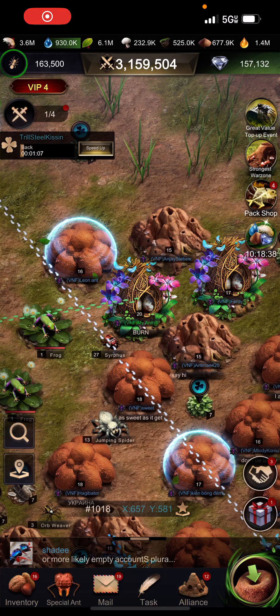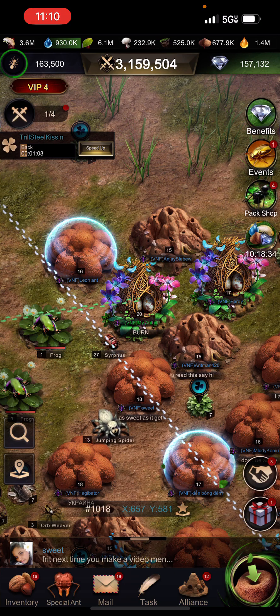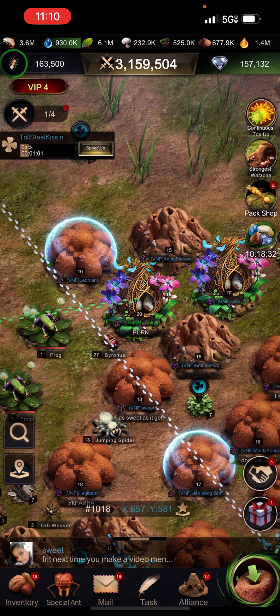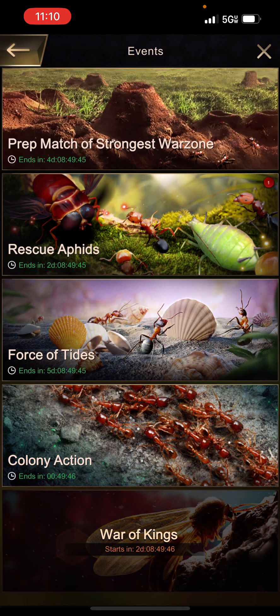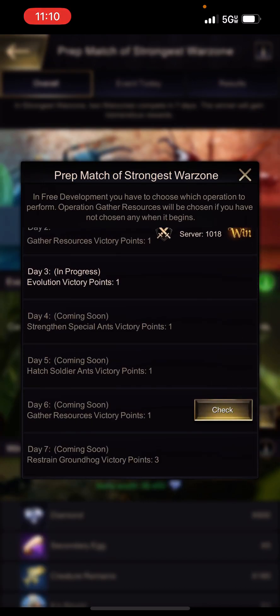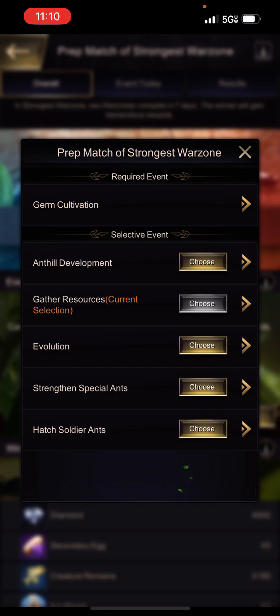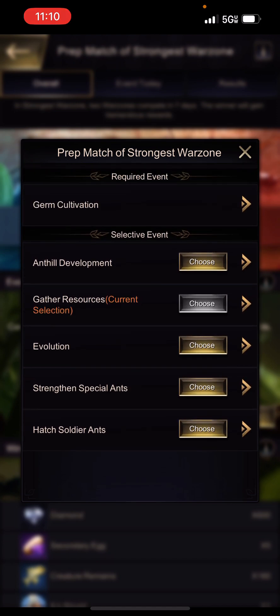Hi all, this is Ifrit from server 1018. Today I'm going to talk about Special Ant Day in Server vs. Server, and how we get points in this event. We're going to go to Events, Strongest War Zone, click this, go to Day 6, and check and re-choose. This will allow you to see the points you can gain on any day of Server vs. Server.